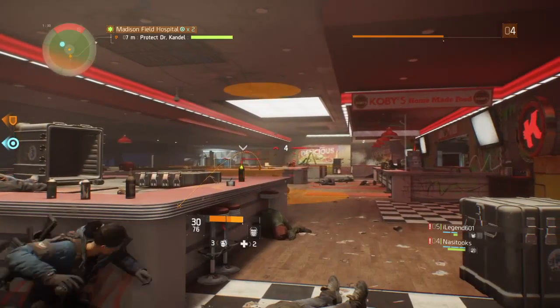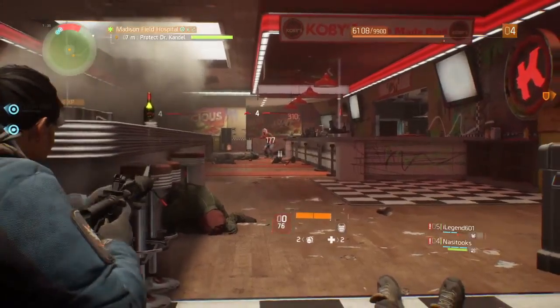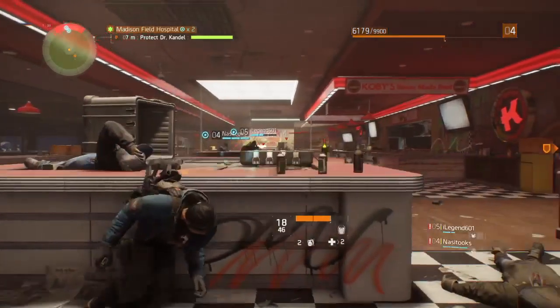If you want to mix things up a little bit, throw a grenade. Use the one on the left diagonal — that's the left on the D-pad. I've got two more grenades.